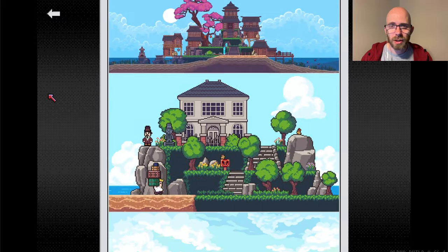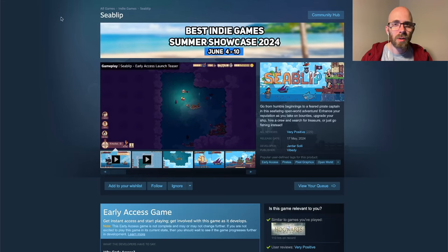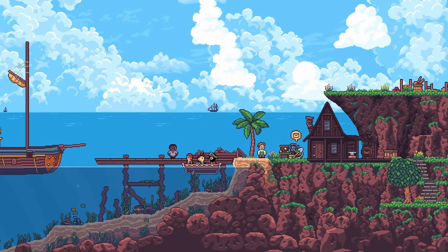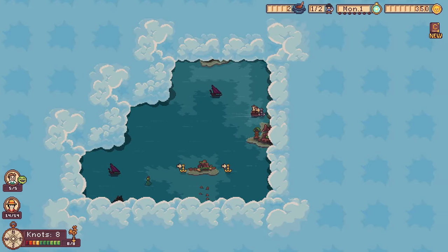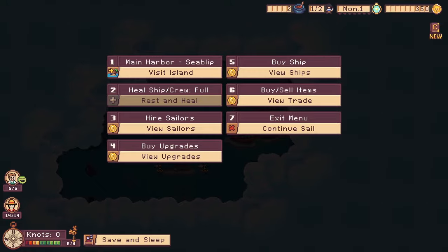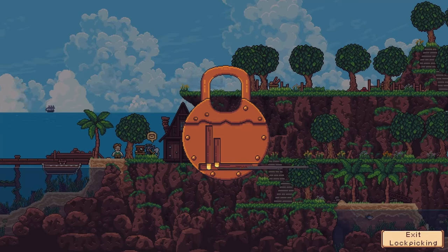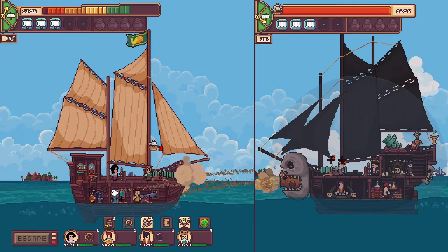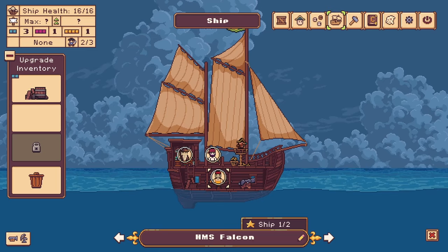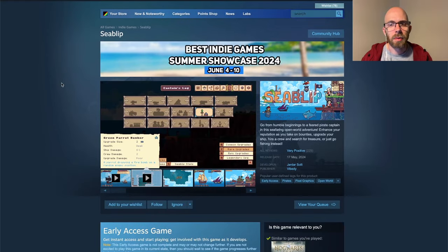Another game I wrote about on my blog back in 2020 that started on Kickstarter is now out: Sea Blip. It's a seafaring open-world adventure where you enhance your reputation by taking on bounties, upgrading your ship, hiring a crew, and searching for treasure as a pirate — or you can just go fishing. It's in early access for 15 euros on all three platforms: Windows, Mac, and Linux.